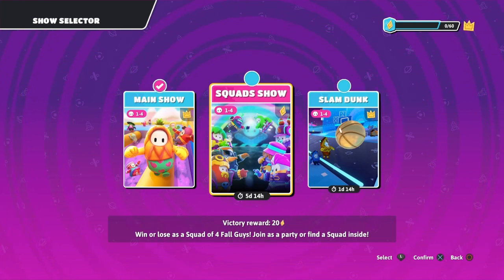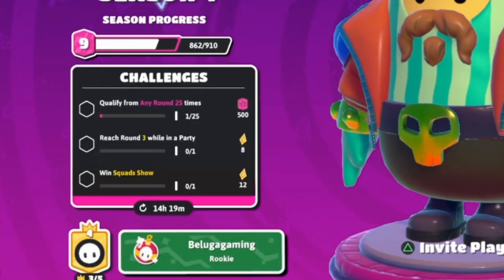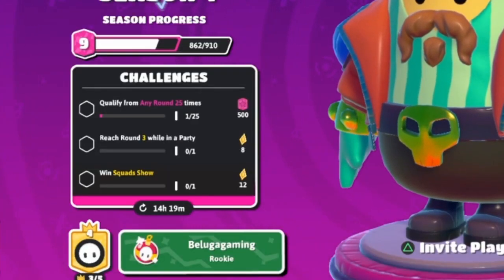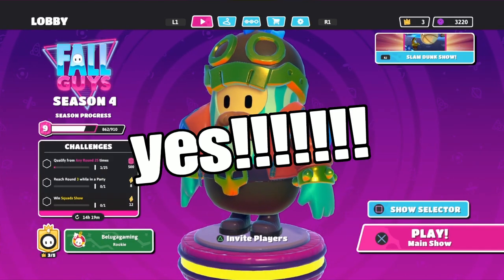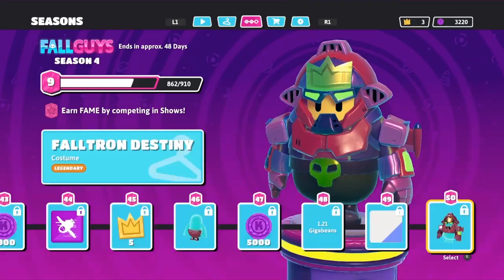There's this little challenge bar at the bottom left, right where my fall guy's pointing or looking at — do you see it? We also have Ultron here, he looks pretty cool.